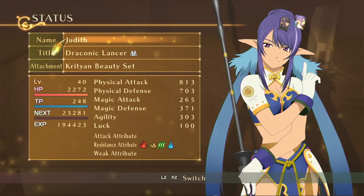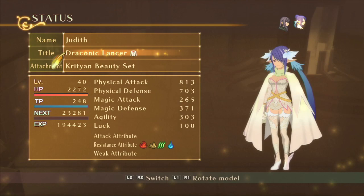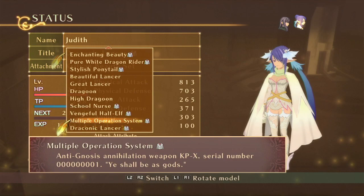Checking her status. So with Judith — I don't know why I said Lilith; D4 is running through my head right now. Dragonic Lancer is what she has, which, honestly if I'm being truthful here, it looks like wedding day lingerie type of look. It's very weird. It's interesting, but it's weird.